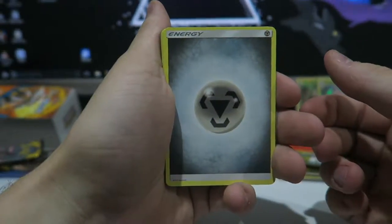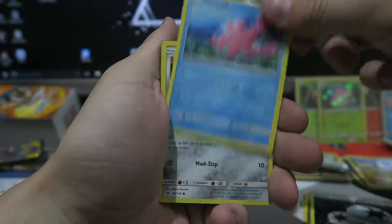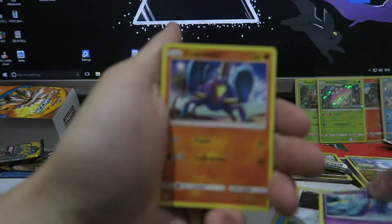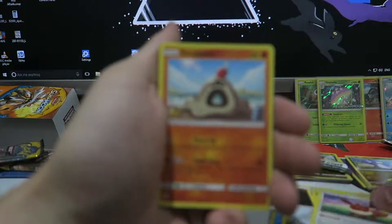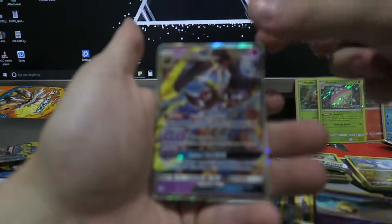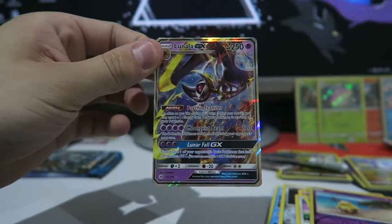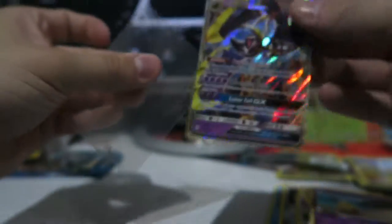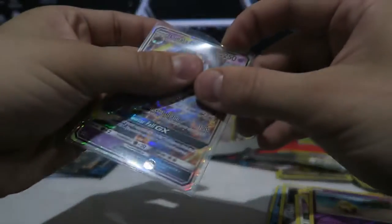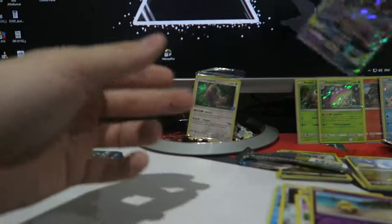We get a Metal Energy, a Dragonair, a Double Colorless, a Corsola, a Diglett, an Alolan Diglett, a Murkrow, an Incineroar, an Eevee, a Sandy Ghost, a Drowzee — and our first GX: we get the Lunala GX! This is very nice. I've got to say, I reckon they stepped up the quality on these cards a lot more.